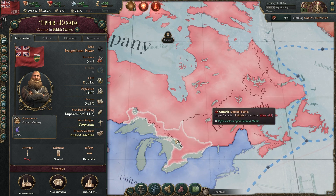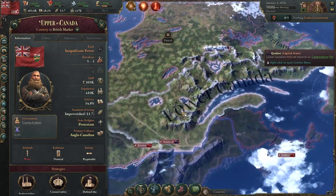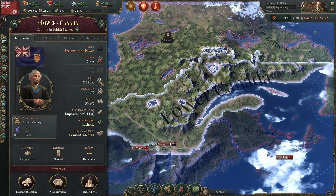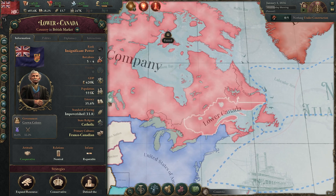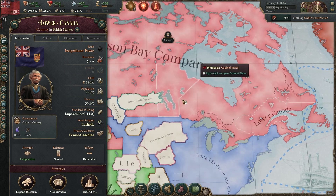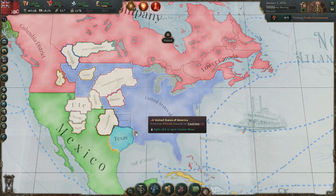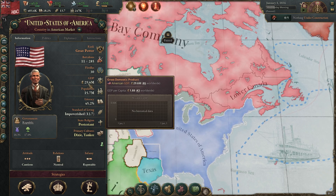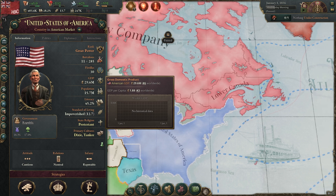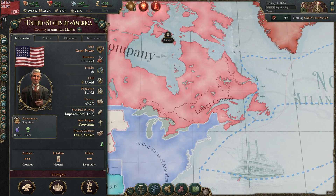Upper Canada is actually a strong start — you only have a single state to manage, which is great as a new player. Lower Canada has half a million people, though their individual GDP is lower because there's not as many things. Our quarter million people must be making more money per capita since our GDP is equivalent but we have fewer people. Let's compare to the United States of America — what's their GDP? 30 million. Nearly 100 times more economy than us. They also have nearly 16 million people to our 250,000 — quarter million versus 16 million. That's a big difference. We are a tiny nation, but it's going to be okay.